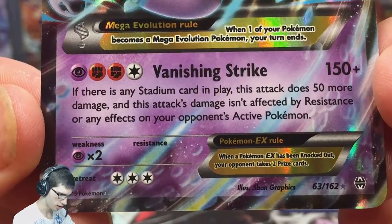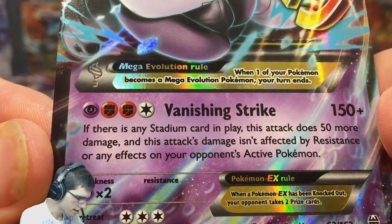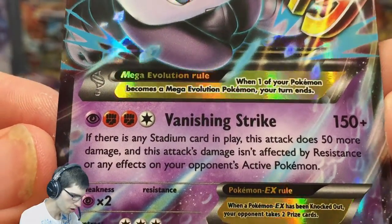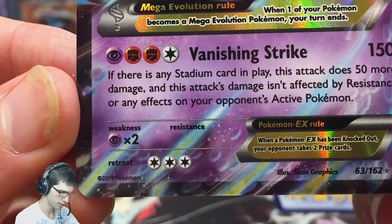What a powerful-looking card — look at that stare! It has Vanishing Strike: if there are any Stadium cards in play, this attack does 50 more damage, and this attack's damage isn't affected by Resistance or any effects of your opponent's Active Pokémon. Nice! It takes four energy to use, has a three-retreat cost, and 230 HP.